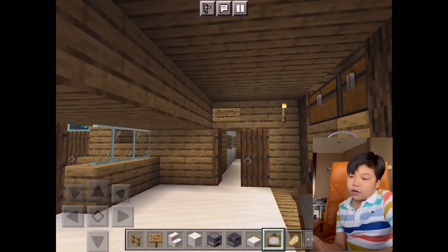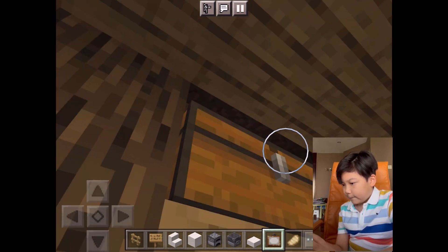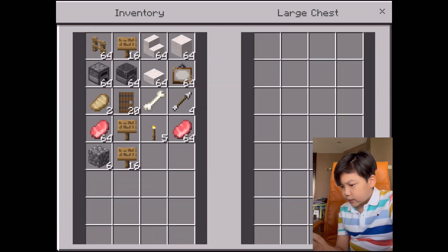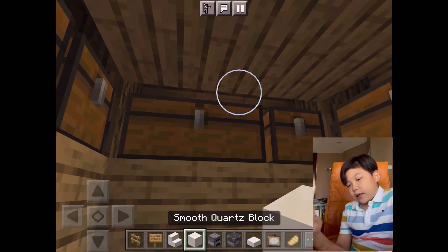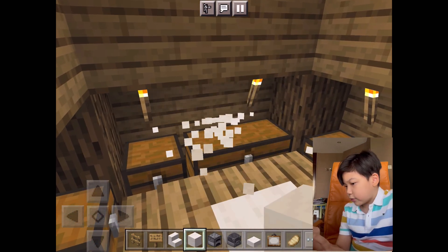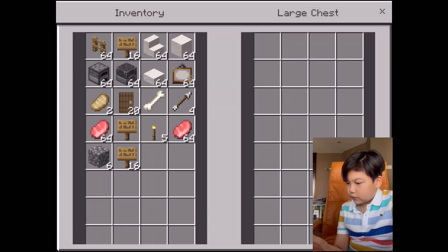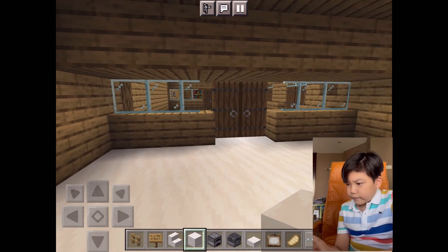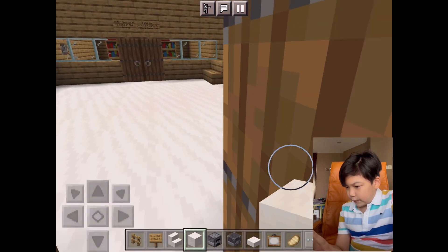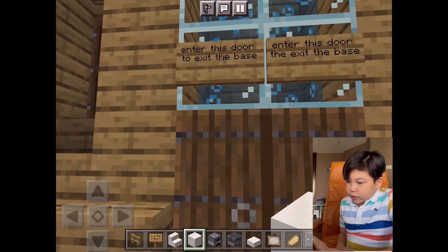Over here in the storage room — don't forget to leave a couple of spaces so your chests can open. If you place a chest like this with no space it will not be able to open, but if you have space it will work fine.